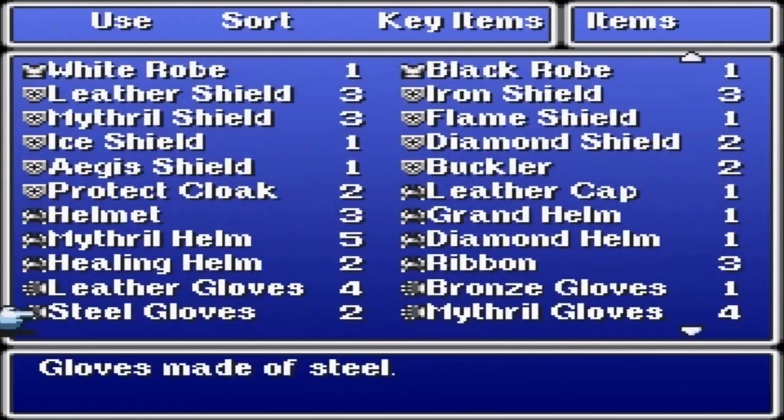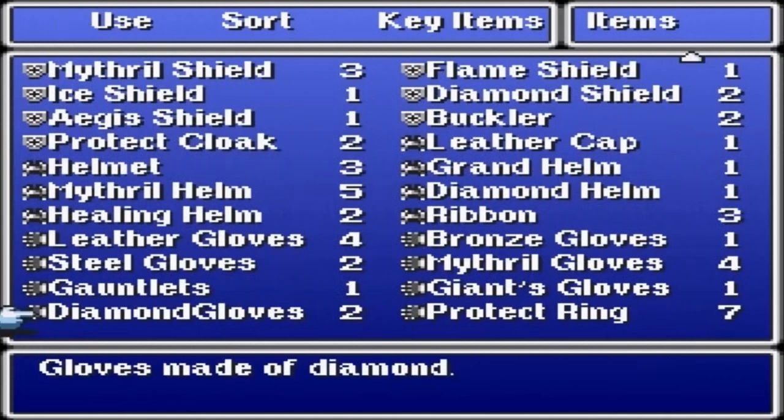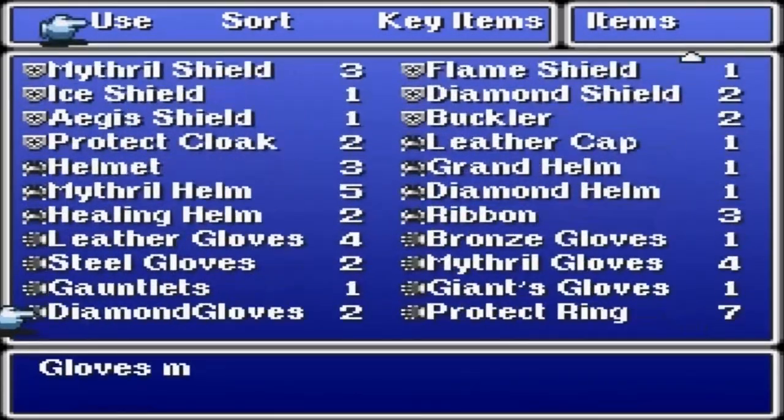As for gloves, there are eight in the game: leather gloves, bronze gloves, mithril gloves, steel gloves, gauntlets, giant gloves, protect ring, and diamond gloves. That's every item in Final Fantasy — 100% item completion.